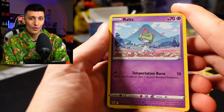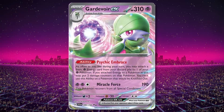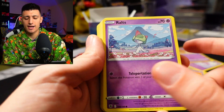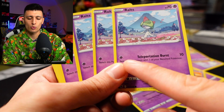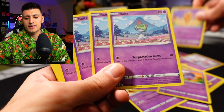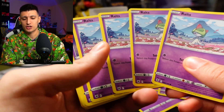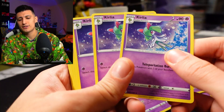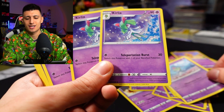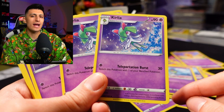This is where things get fantastic — we got the Gardevoir lineup. Gardevoir becomes one of the best Pokémon in the game this spring and summer with the Scarlet and Violet set release. We have Ralts here, and this is the Ralts a lot of people will be using in their decks — four copies included. It has the attack Teleportation Burst: for one psychic energy, do 10 damage and switch this Pokémon with one of your benched Pokémon. So you can throw in a Baltoy or a Pokémon you don't care about as active so your Ralts can evolve into Kirlia next turn. This Kirlia isn't that great — it has Teleportation Burst as well, same attack as Ralts but doing 30 damage instead of 10.